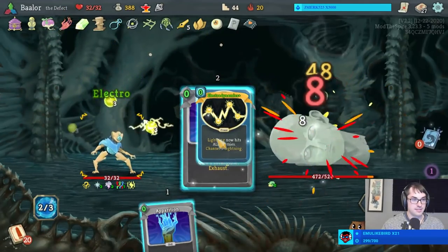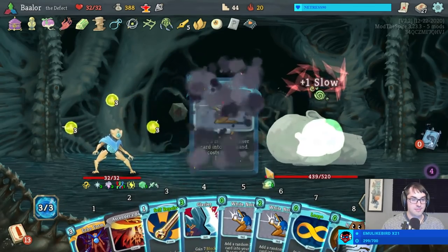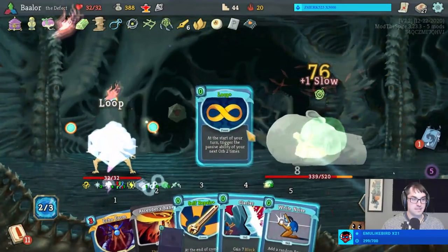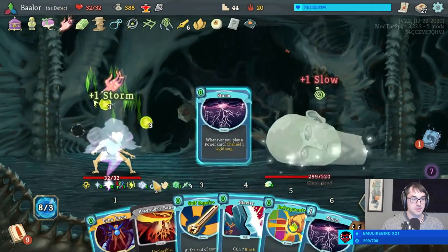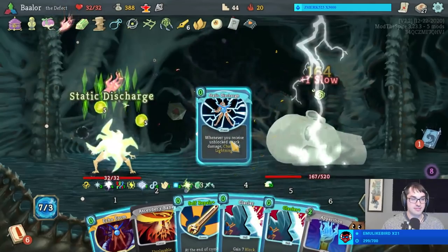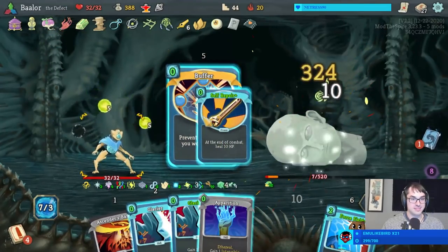Let's make a Creative AI on turn one. Then we make an Echo Form on turn two, a Heat Sinks, and another Storm. Another storm — five copies of Storm, six copies of Storm. Six lightning orbs per power I play — that's 60 damage per power. That means I don't even get to use the Echo Form because the fight is just over. Wow.